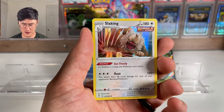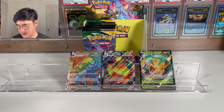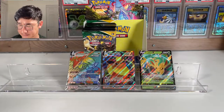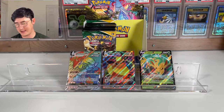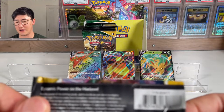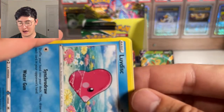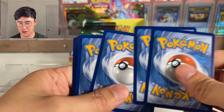I got a lot of holographics in this box for some reason — Slaking this time. It's not bad and it's better than just getting rares. We're at about six to eight ultra rares expected for a booster box, and we're on track — we've got three ultra rares so far. I'd rather have quality over quantity — one Alt-Art, two VMAXs, and one Rainbow Rare over twelve Vs.